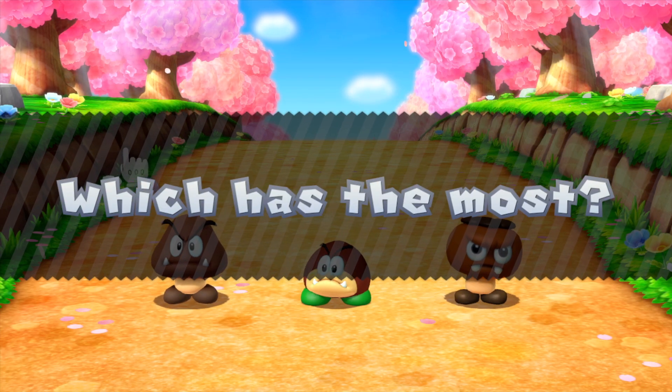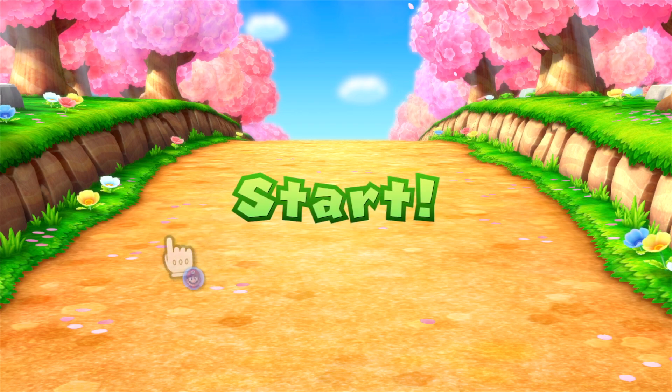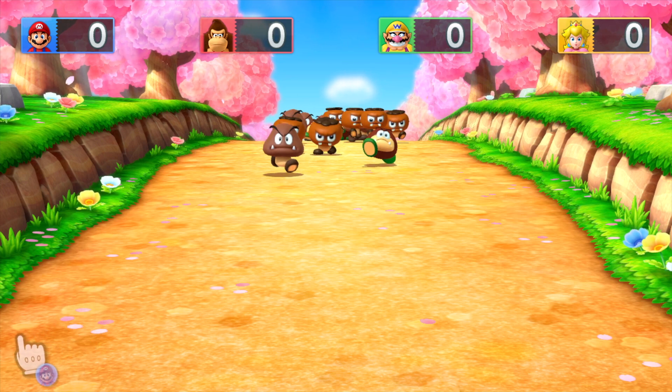We've arrived at Mario Party 10, and it's Waddlewing's time! Waddlewing is a flying squirrel. In this minigame, you have to count the Goombas, Galoombas, and Goombrats to see which one are the most. But Waddlewing will fly by to confuse you.